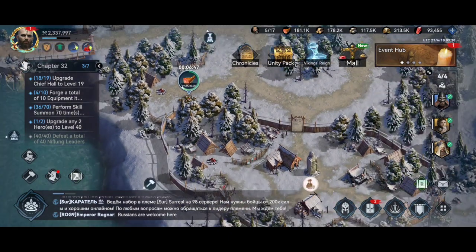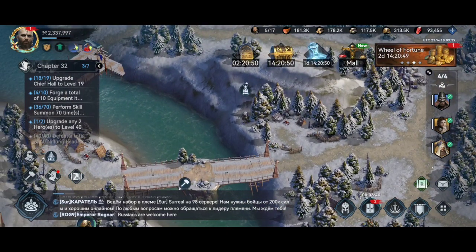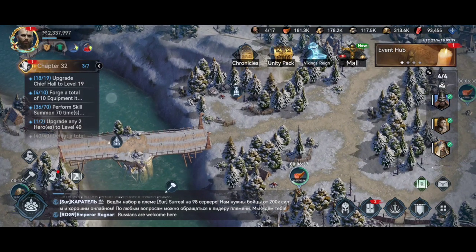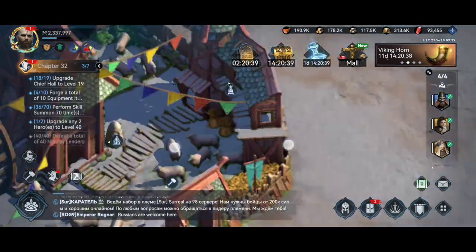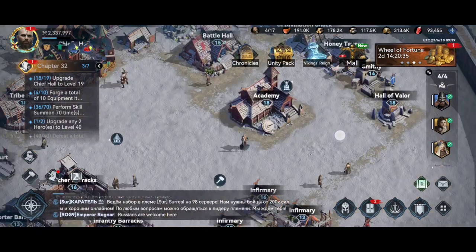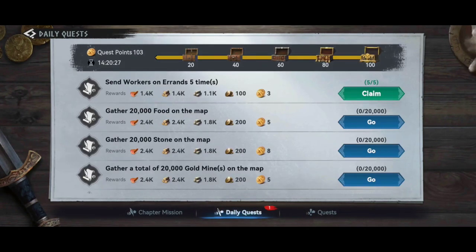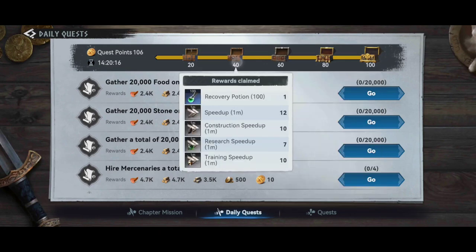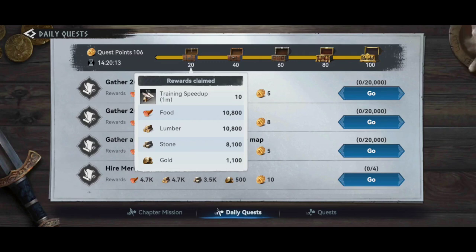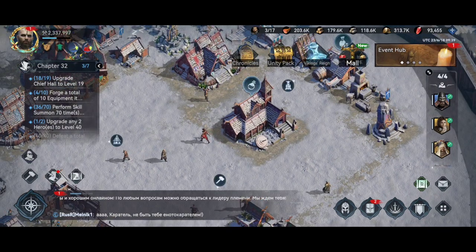Before we talk about this event, I want to explain to new players — I have some friends asking me how to get more gems in this game. From my point of view as a free player, you can get a lot of gems daily. First of all, you can get gems from daily missions. If you complete daily missions, you're going to get 200 gems.